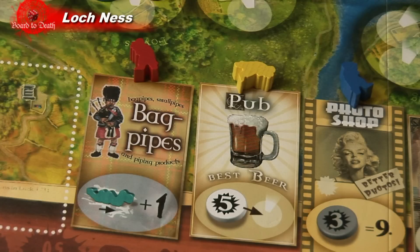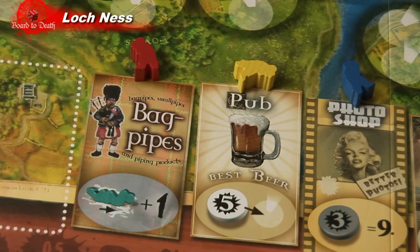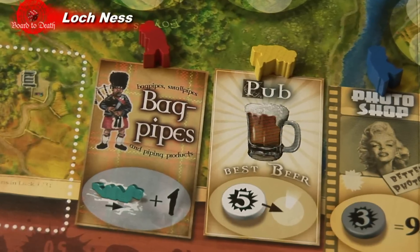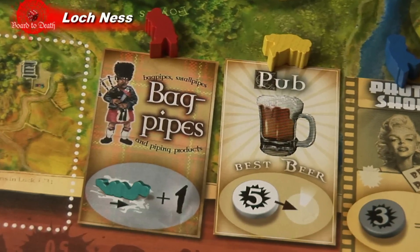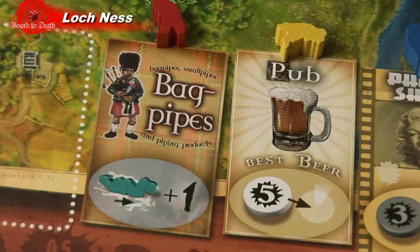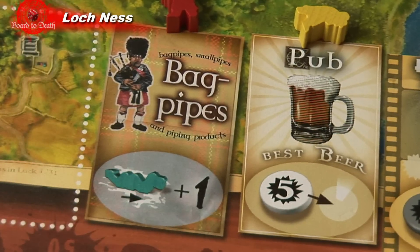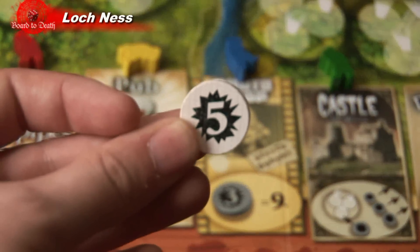Now to explain each action ability. Bagpipes: after the players have moved the large Nessie figure and before scoring, the player may move the large Nessie figure one sea space further. However, the player may only move Nessie if he moves it to a sea space which is pointed directly by one of his cameras.